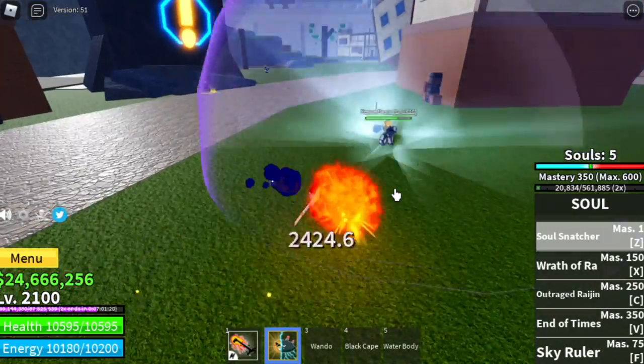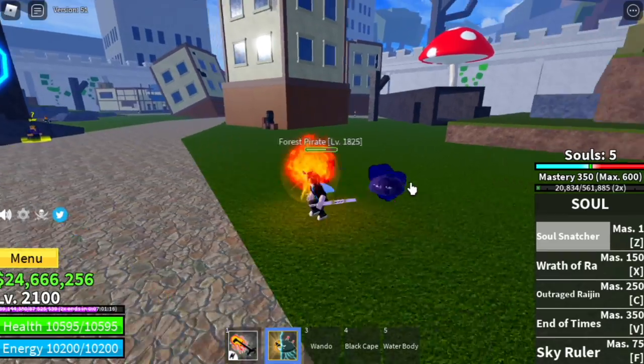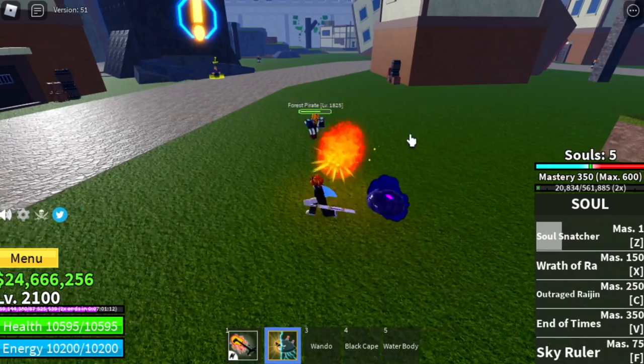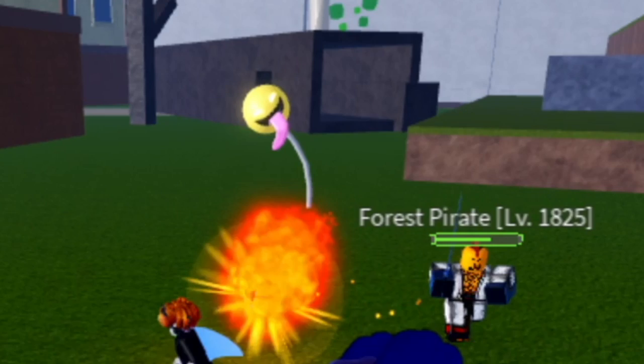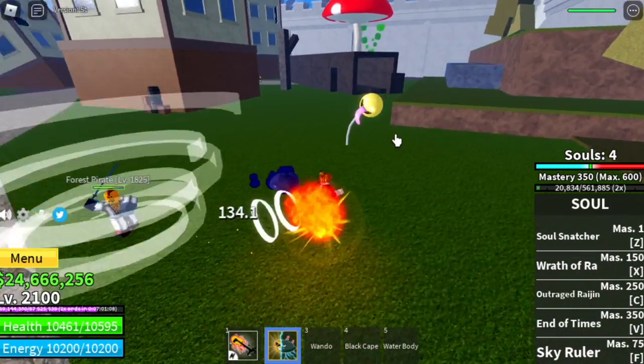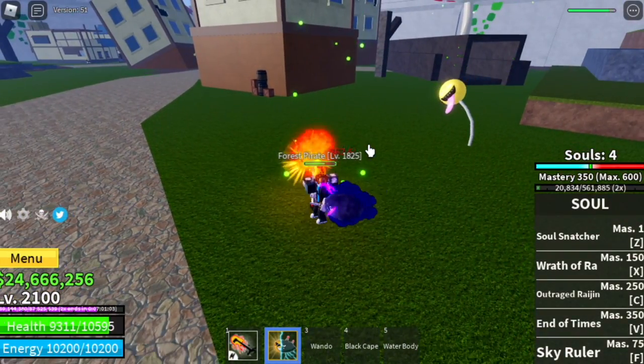The maximum souls that you can get is nine. How do you use them? You can click anywhere on your screen to use one of your souls. If you click it, a random soul will appear. So far I have summoned three types. Every click on the screen, you will summon a soul.